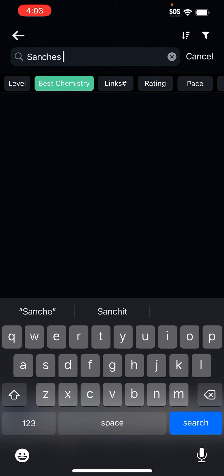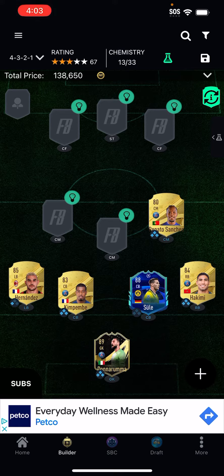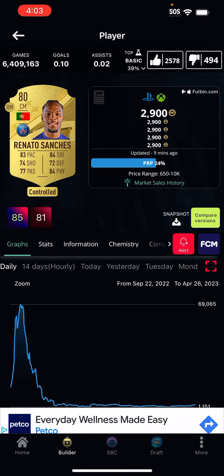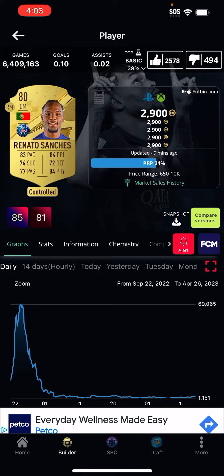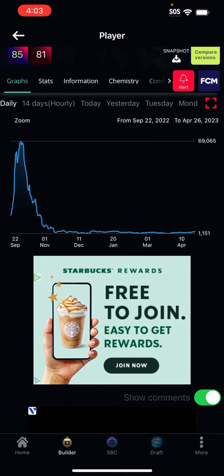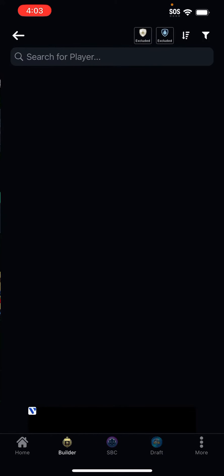We're gonna put Renato Sanchez's base card. Don't be ashamed, even though it's an 80 card — this card is insane. 83 pace, that's basically all you need. If you wanna try to buy this card, which is 180k, I don't think you should. But 83 pace and 84 dribbling, 84 physical as well. Everything is green — I think that's really good.